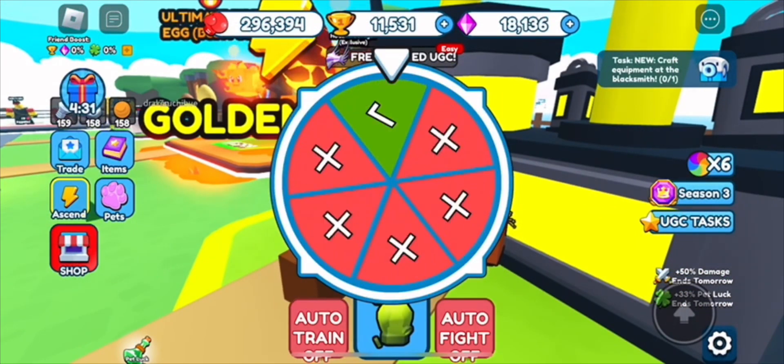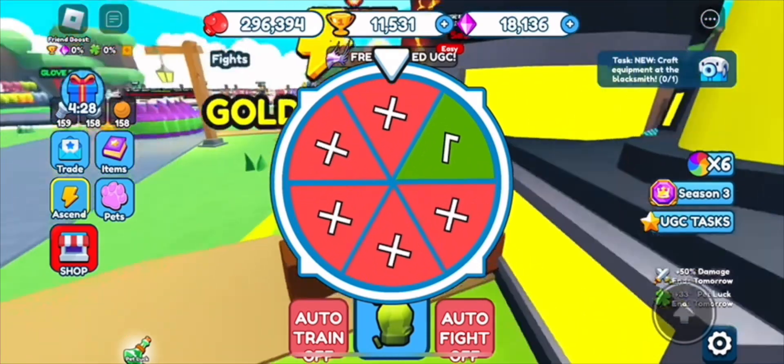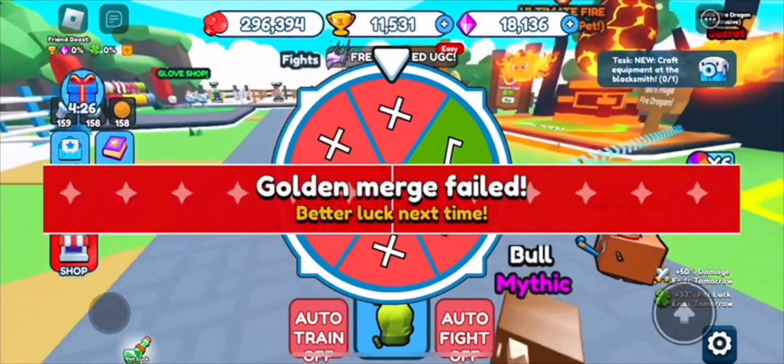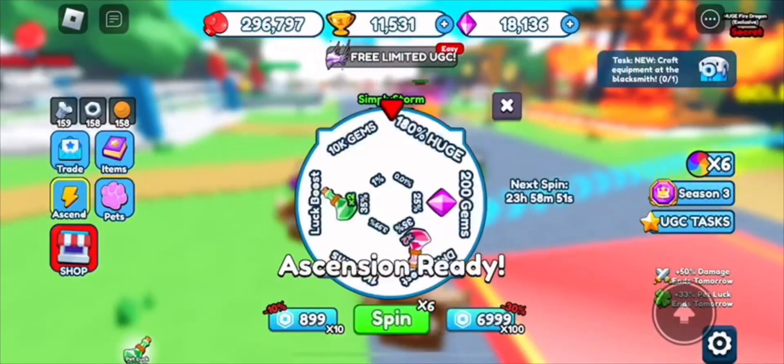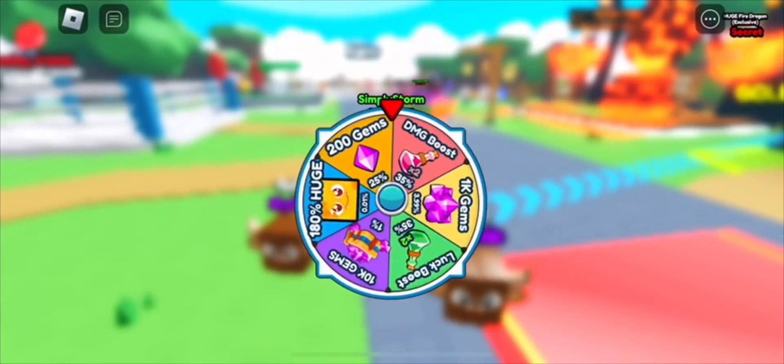So you can merge pets and get golden ones, which will help. Unfortunately, I did not get to — it basically varies on how much you do. You can also spin the wheel, which will help you get stuff like the big pet, some boosts, or gems.